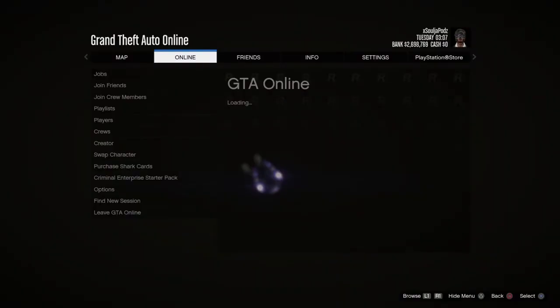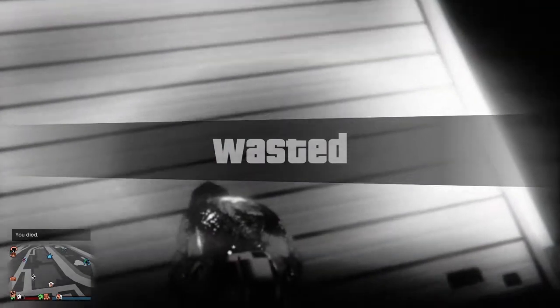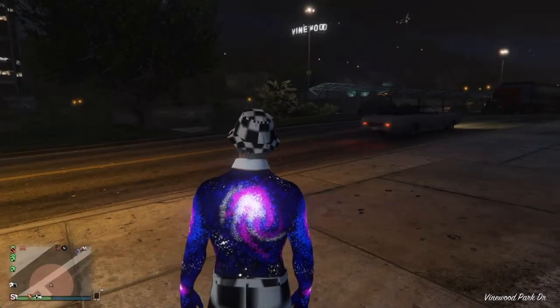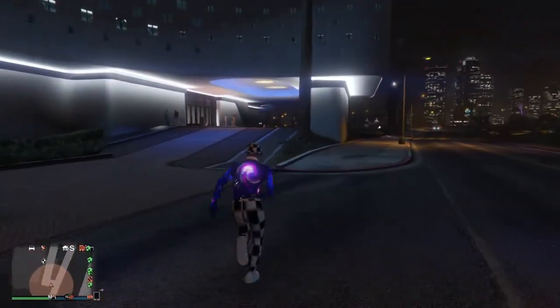From here, you'll be on a gray screen. If you are on that gray screen, go into the Criminal Enterprise Starter Pack — you should be able to see your character. After a couple of seconds, your character will die. At that point, you're going to want your friend to go to his Mobile Operations Center.